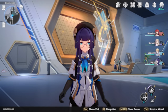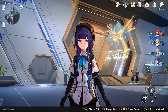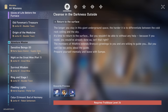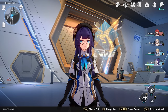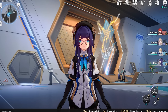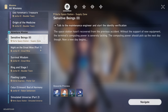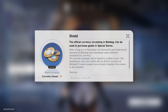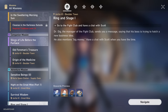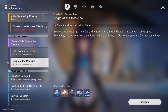Coming in at number eight we have side quests. Looking at the quest list you'll see there are a lot left undone. A lot of these are given to you through your phone — you'll get a buzz with a red exclamation mark and a character will want to talk to you. Some give 30 Stellar Jades, some give 40, and some also reward Shield currency usable in shops. Companion missions give 60 Stellar Jades upon completion, though they are a bit longer.